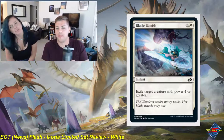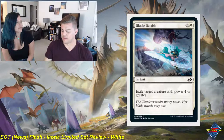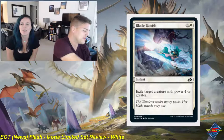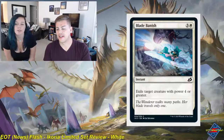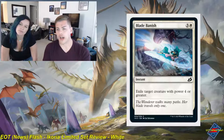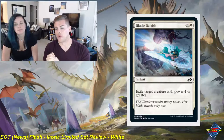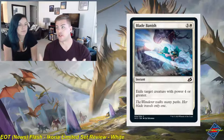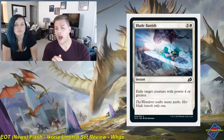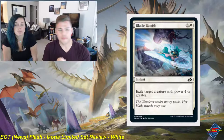First up is Banish — a three and a white instant common that exiles target creature with power four or greater. This is pretty bread and butter as far as limited sets go. There's always one of these. It's relatively high costed as far as removal goes, but with all the giant monsters in this set, I'd say probably 90% of games you'll have a target for this. This is a solid 2. You'll play it in most of your white decks.